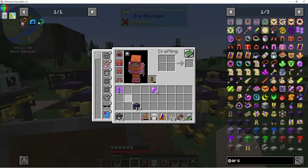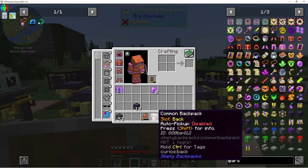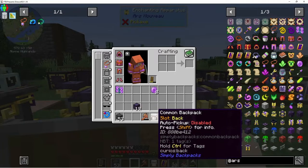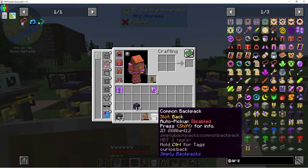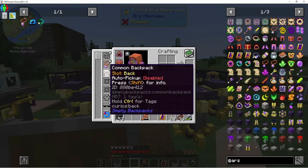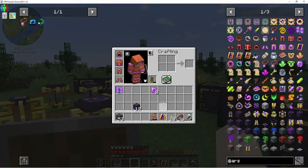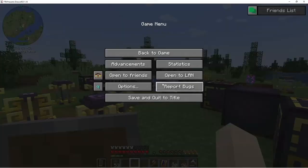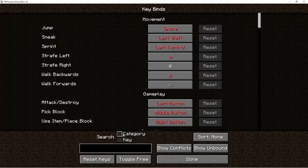I was watching another Direwolf video and apparently there's a hotkey for this, which I knew because I used this in my ocean block series. Watching Direwolf's video reminded me that I can put this over here and there's a hotkey for it. I can move that over but I don't know the hotkey - let me check keybinds.